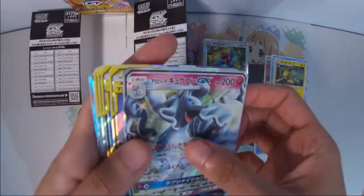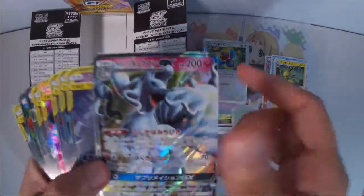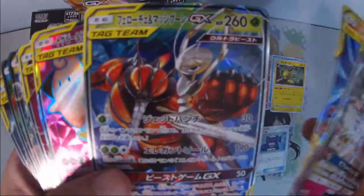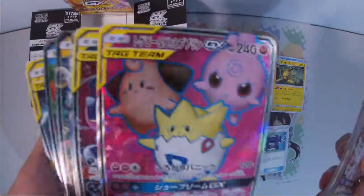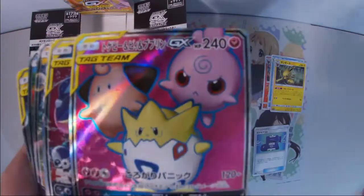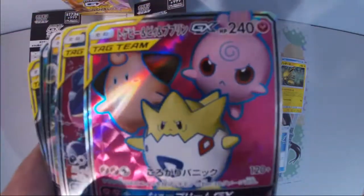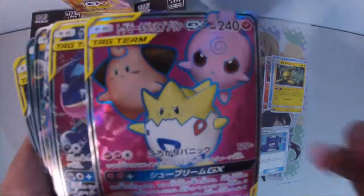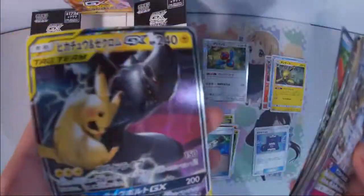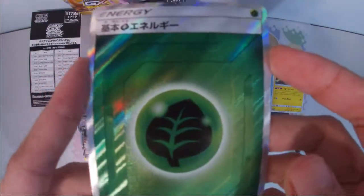Let's recap. We got: Nine Tails, Dusknoir and Trevenant, Reshiram and Charizard, Feraligatr, Bastiodon, Quilava Incineroar, Zoroark, Incineroar, Detene, Rayquaza, Keldeo, Pikachu and Zekrom, and our Secret Rare Energy — a Secret Rare Grass Energy. Plus a Full Art Three Babies.